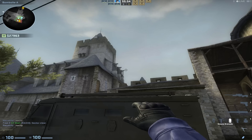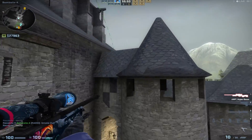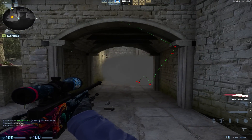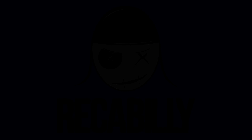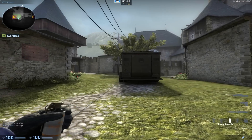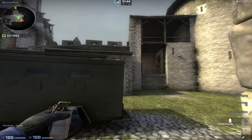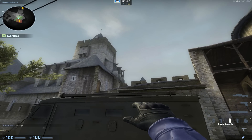How to smoke B main from A site on cobblestone. What's going on guys, RekinBilly here. I want to show you guys this smoke — it's actually a very difficult smoke to master, so you're gonna need to come into a practice world and test this out a few times.